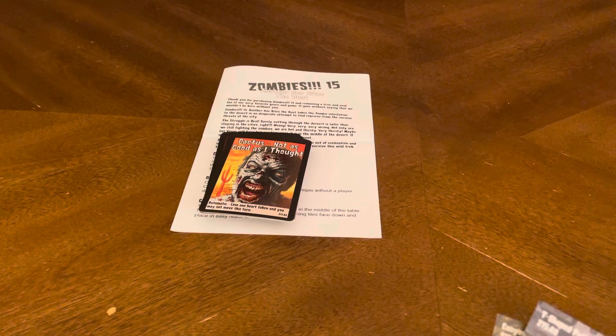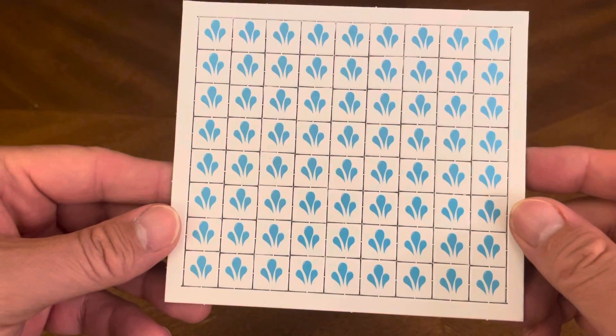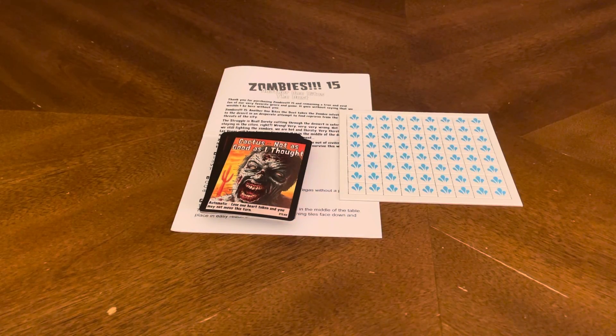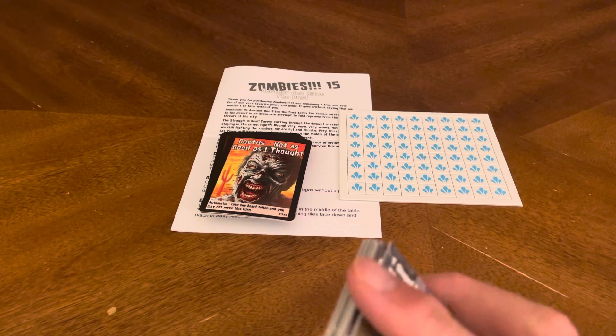You also have a whole bunch of new kinds of tokens — water tokens, front and back. You can get all your life tokens and stuff like that, your life and bullet tokens, in the base box.